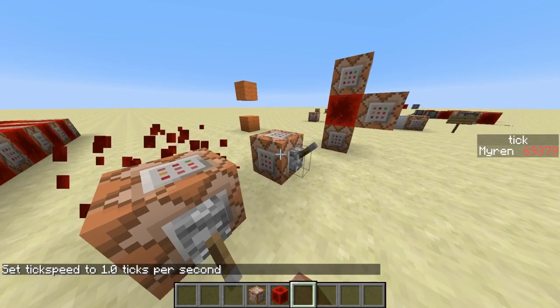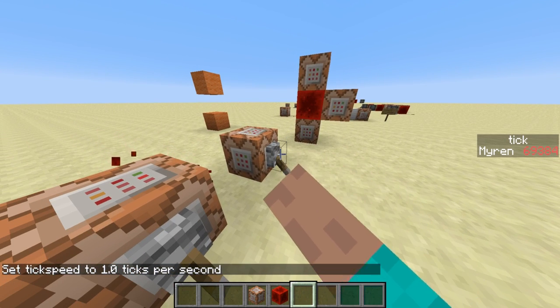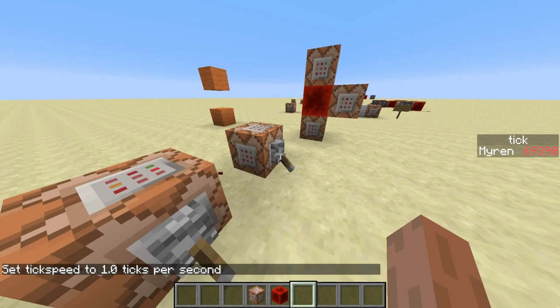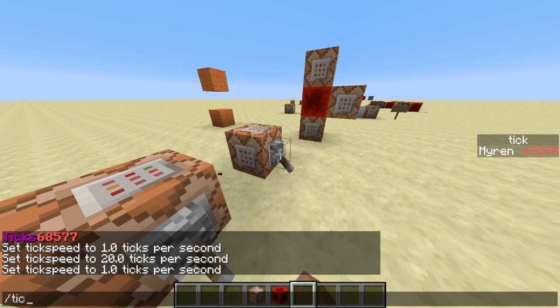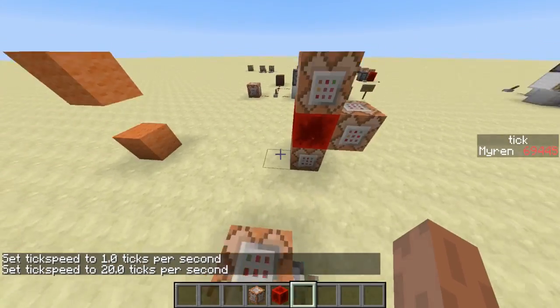I have another command block which will play the sound of a lever. We can see that we only hear the sound of a lever once. If there was any kind of delay we would hear the sound of a lever twice. So if you activate a command block directly through a lever it will not have that delay. This means that command blocks have inconsistent timing and this can cause trouble.